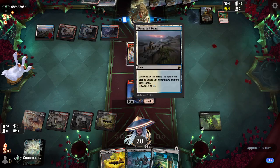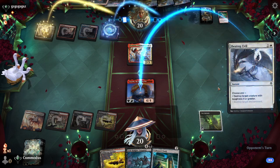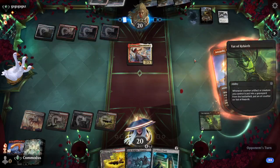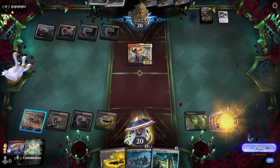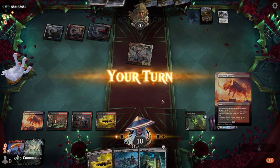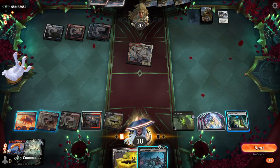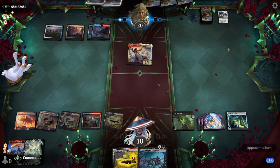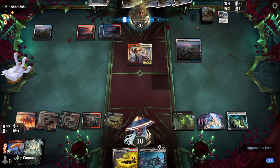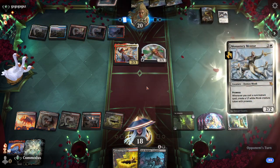Reckless Impulse - hell yeah. Destroy Evil - sure. We will absolutely get the treasure. Take the damage. Let's play Restless Bivouac and end the turn. We'll just keep on making treasure. We'll probably discard the Sulphur Springs - hopefully we just draw a creature, that would be the best. Mentor. Take three. Discard the Sulphur Springs - not exactly what we're looking for.